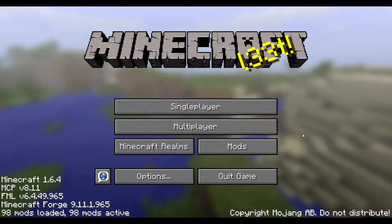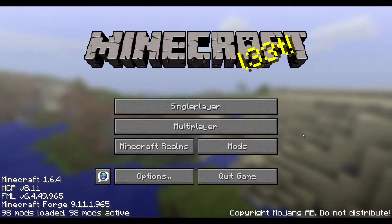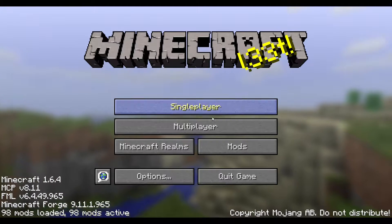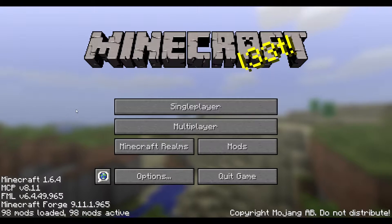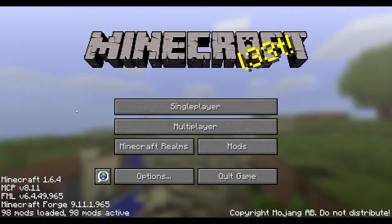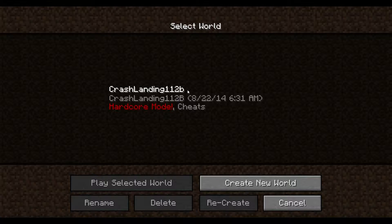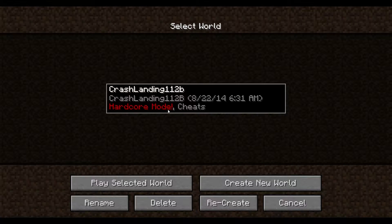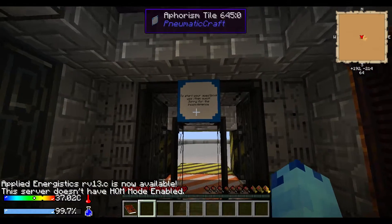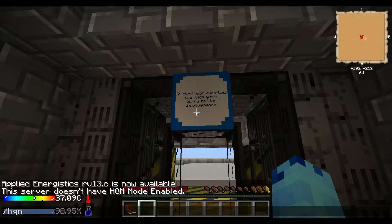Hello and welcome, this is week four, or attempt four, of Crash Landing. I'm AR Mystic and this is another week of Crash Landing. This is the latest patch, 1.1.2 or something like that, with the newest map which is a bigger map. So let's get right into it. To start your quest book, use slash HQM space quest.